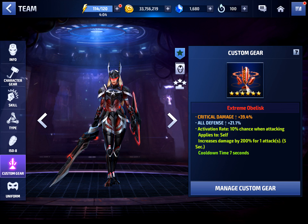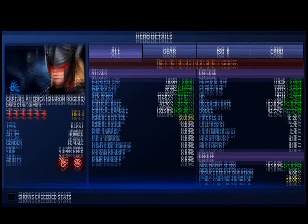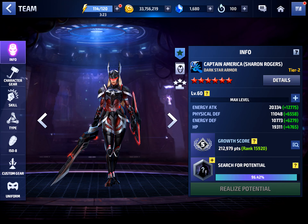The crit damage is nice and all defense helps survivability a bit, though max HP would have been preferred over all defense. It's still a really nice obelisk. Her uniform is still only at normal, so that's something to work on. In her details, ignore defense and skill cooldown are capped. Attack speed is a little low at 122%, crit rate is 41% — a bit low as well — but crit damage is looking nice at 193%.